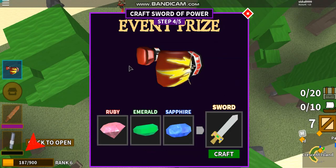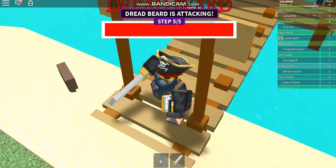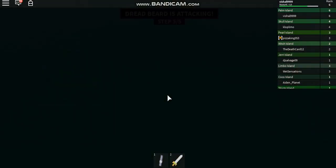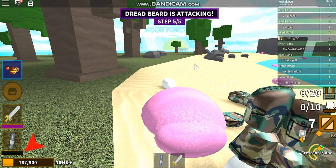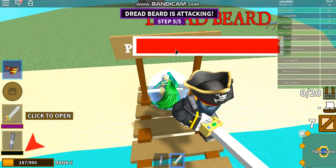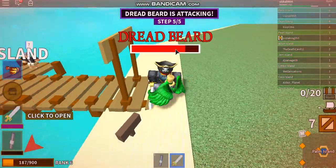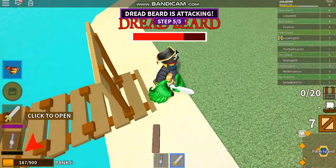Once you've done that it says 'Dreadbeard is attacking.' What you want to do is try to kill Dreadbeard with your weapon. You basically want to kill Dreadbeard and then you can get the prize. Calm down buddy!